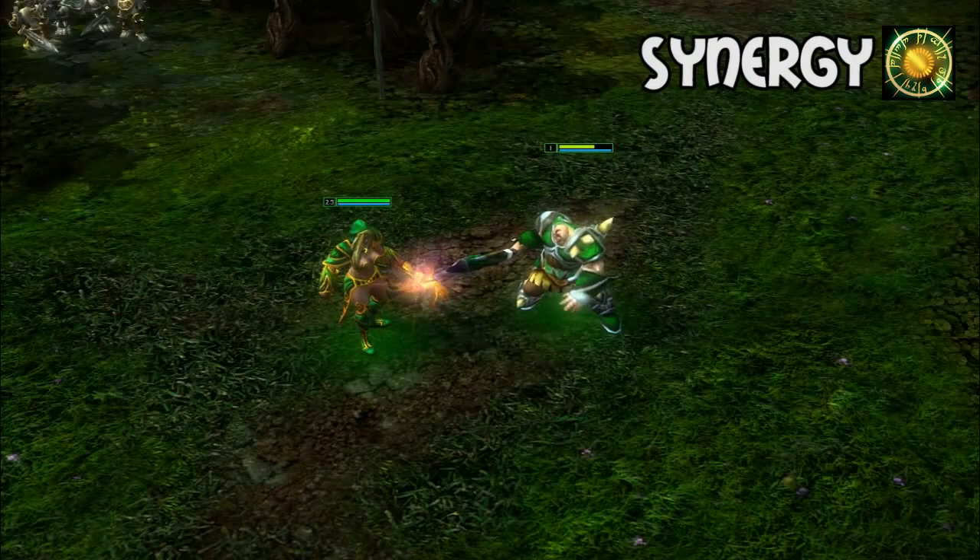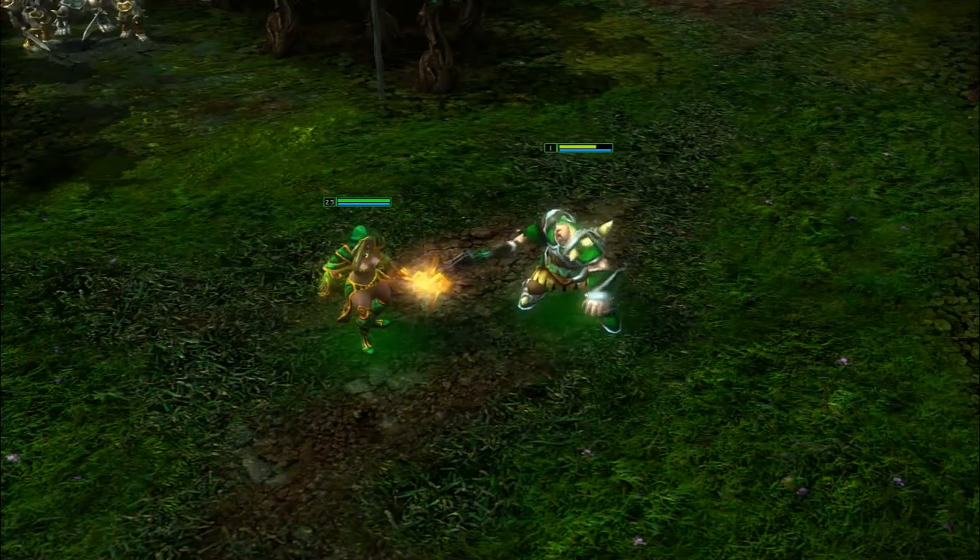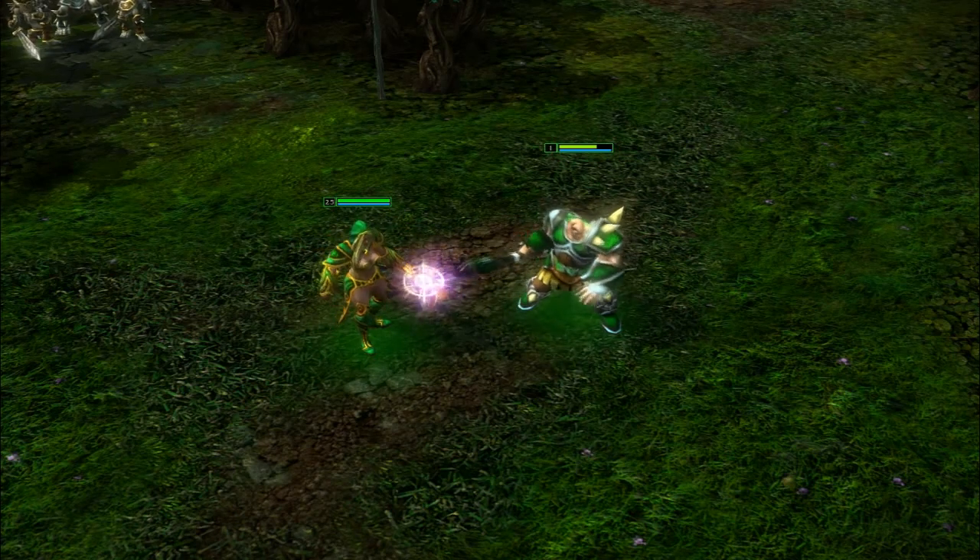Empath's third ability gives her team a global health regeneration aura that's based off both flat numbers and percentages, making it useful even in longer games.